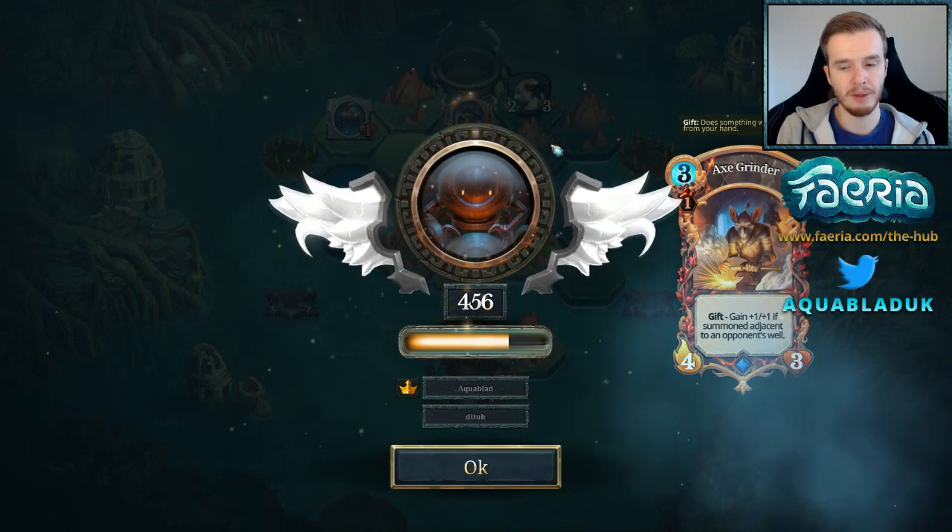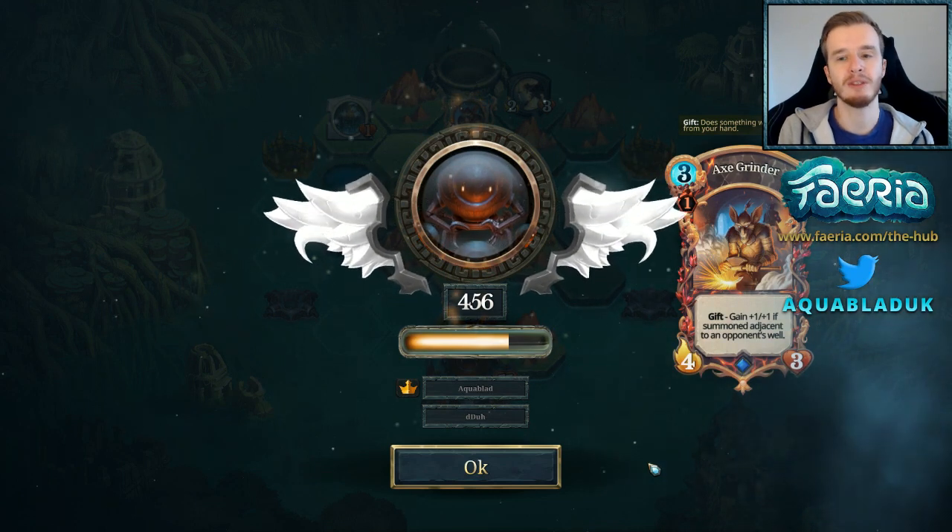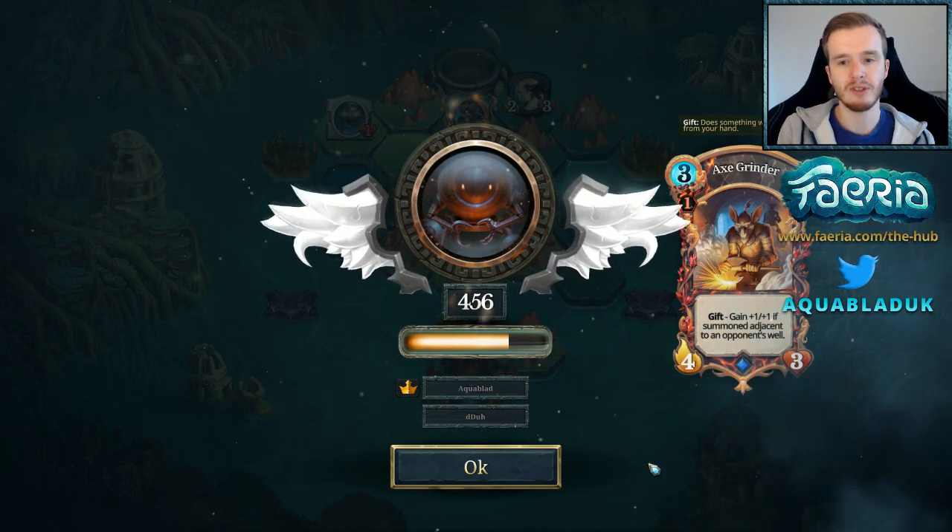Even though I got counter-rushed I still managed to find a win, and I showed you one example of a drain that allowed me to push aggressively and take Faria away from my opponent. That's probably one of the main strengths of Imperial Drain.